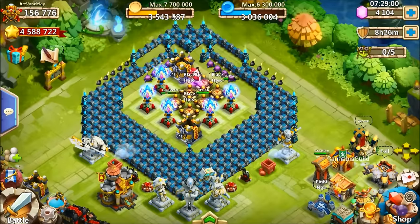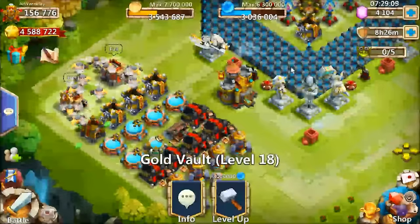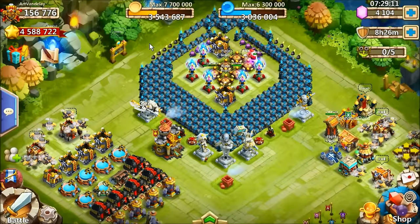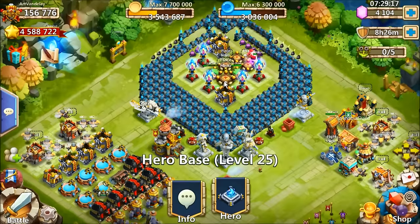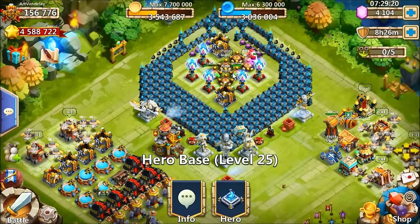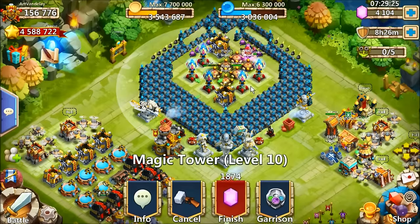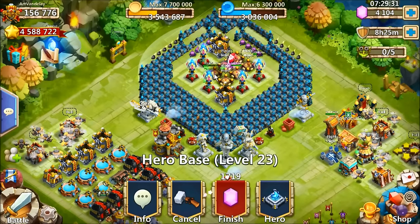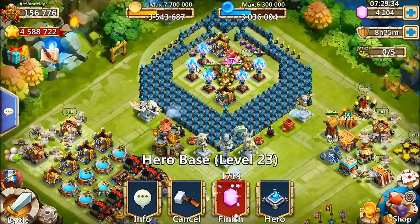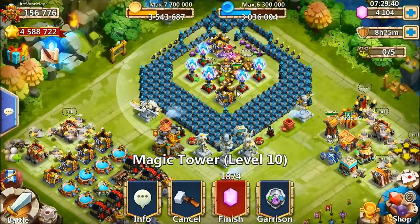I have 7.7 million gold and 6.3 million mana. They're all level 25 except one, which is 18. That'll be a very long upgrading process now. I have four level 25 bases and two level 23 hero bases. I finally have enough builders to start putting on magic towers. So these will get up to 25, and then once they're done with 25, I'll start putting them on the towers too. This one will constantly level up this tower, and these two will constantly level up this one.